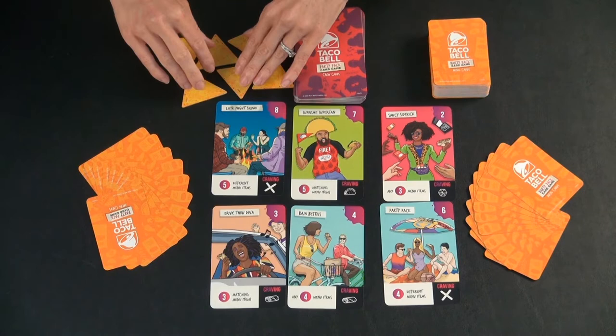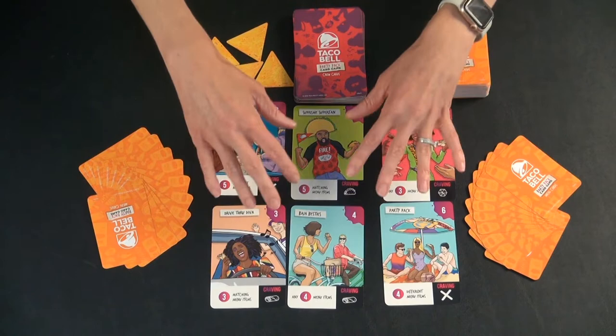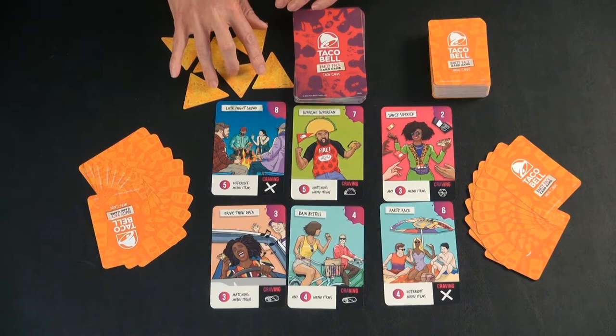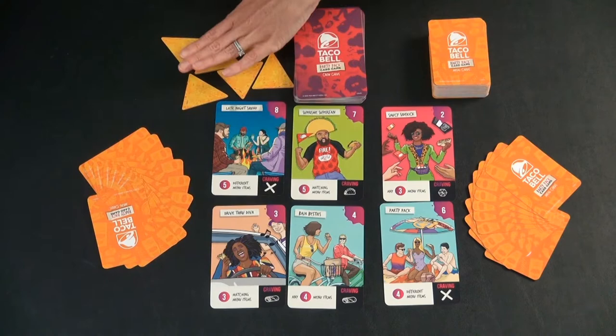For game setup — we have a two-player game set up here — each player is dealt 10 cards. There are six crew cards placed out in the center of the board, regardless of how many players you're playing with. And then there are three craving chips placed out for each player playing. The numbers on those can be anything between 1, 2, 3, or 4. It is random though, and you do not know what the numbers are on these chips.